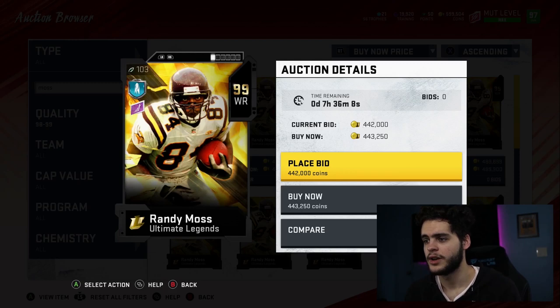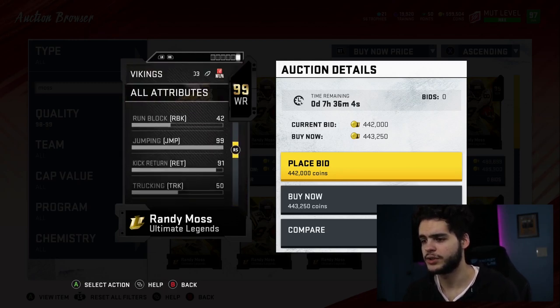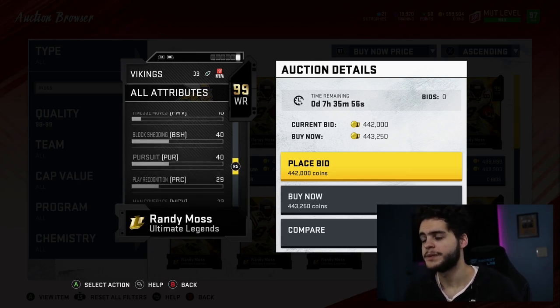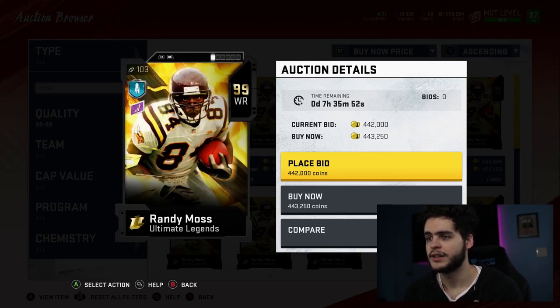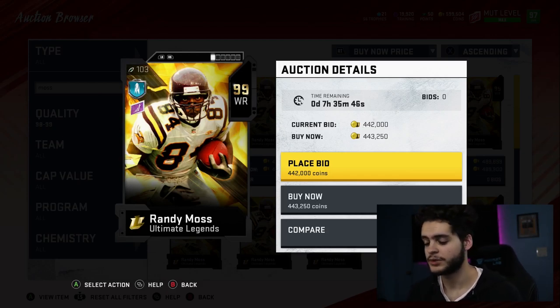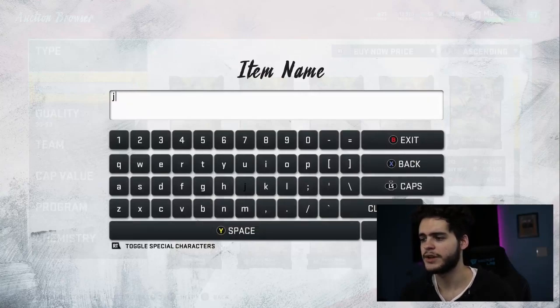Powered up, this card is going to be a monster — 6'4", catching a lot of things for you. He comes with good juking and that 99 jumping is amazing. He has 89 juke, so powered up that becomes a 90 juke, which means he could potentially get one of those ability slots, although he is a deep threat receiver archetype, so we'd have to see. Cards great — I personally really like it and recommend picking him up as one of your wide receivers.